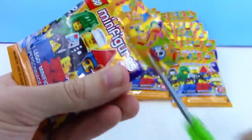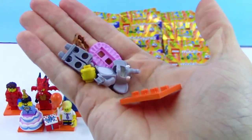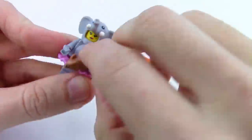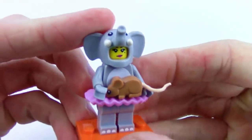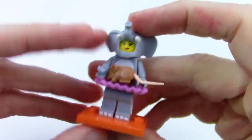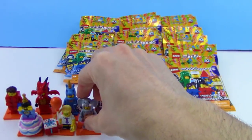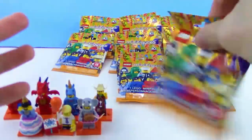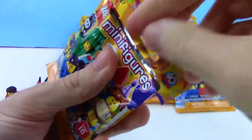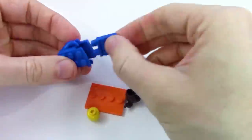No duplicates so far! Next one looks like an elephant costume — a ballerina elephant with a mouse, which is fitting since elephants are afraid of mice! That elephant head piece looks so cute. Next one — I'm hoping we find that rare cop. I heard the cop is like one in a box of 60. We got the other brick costume character — the red one! So we have both brick costume characters now.